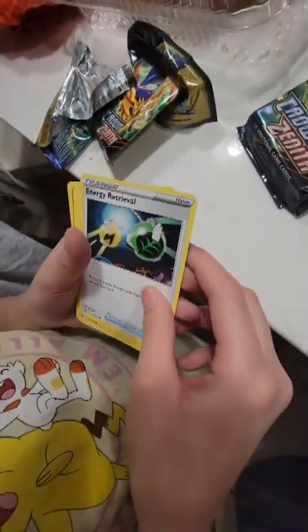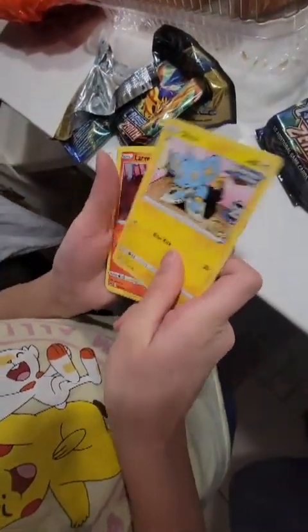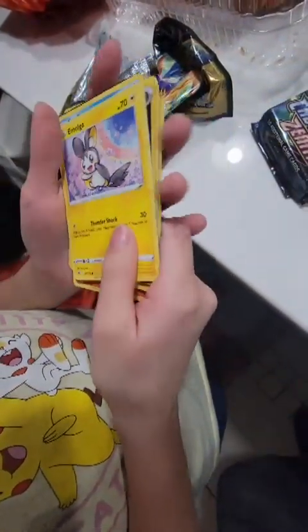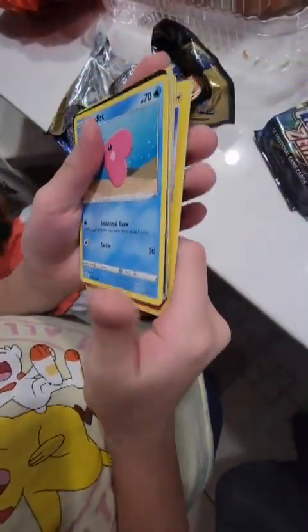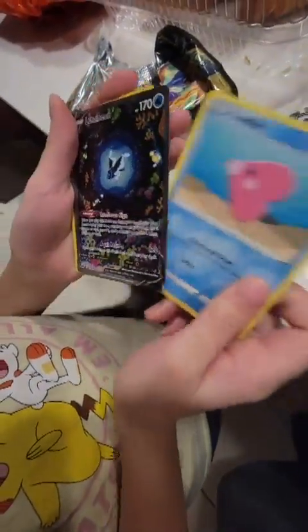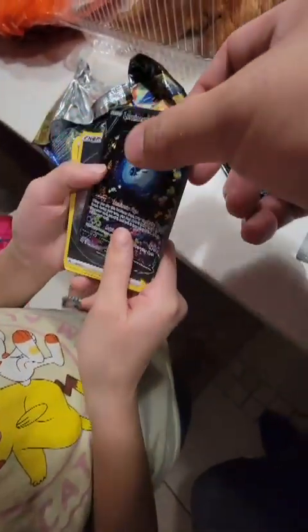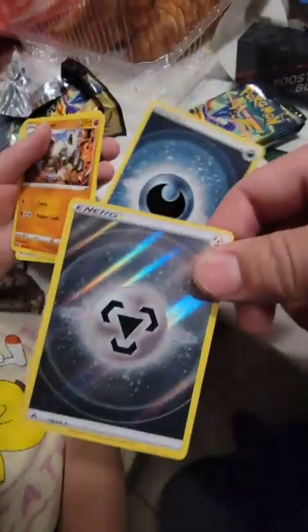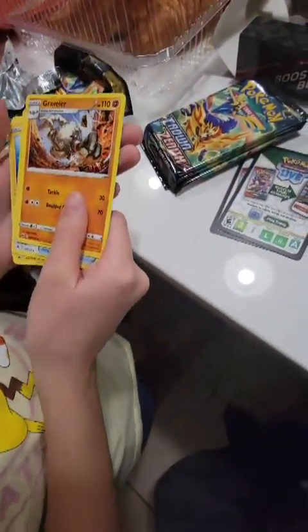Energy Retrieval. Shinx. Larvesta, Emotica. Love this. Another one? Oh, she got a Luma Neon! Nice! And a Honolulu Energy. I want the Energy.